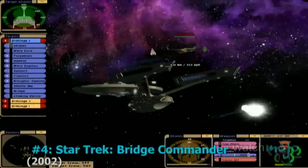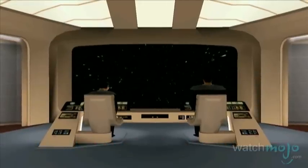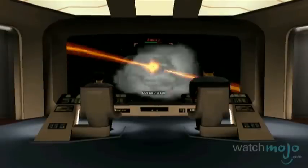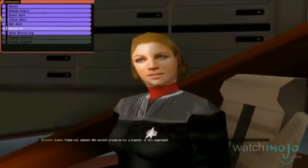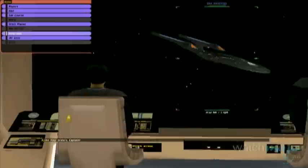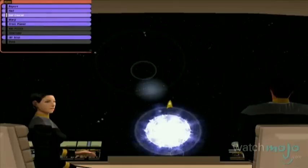Number 4: Star Trek Bridge Commander. With the tagline "you are the captain, you have the con," this space combat simulator places you as a newly promoted captain assigned to investigate a mysterious new threat to the Federation. Replicating the feel of the Next Generation era, it's controlled by having you instruct your crew, as well as switch between bridge and exterior space view. The true commander's experience — several sequels were soon to follow.